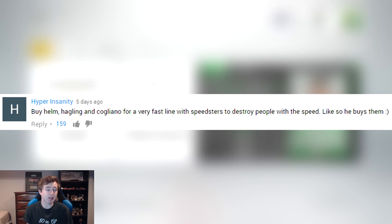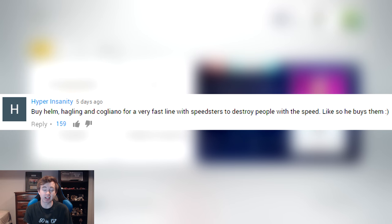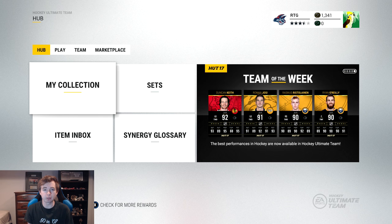How's it going guys? Welcome back to another episode of Matthew's Mission. On the last episode, the top rated comment for who we should buy was from Hyper Insanity saying buy Helm, Hagelin, and Cogliano for a very fast line with speedsters to destroy people with speed. 159 thumbs up — that was the top rated comment by far. Obviously though, we're only buying one player per episode, so we'll probably just buy the cheapest of those three players.